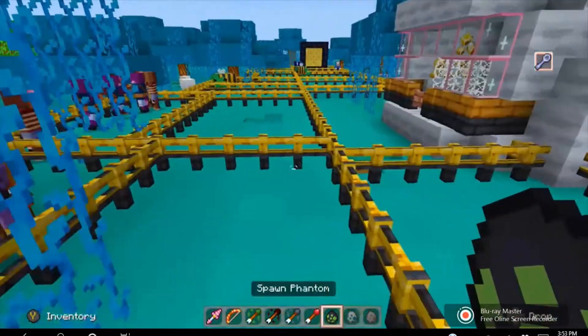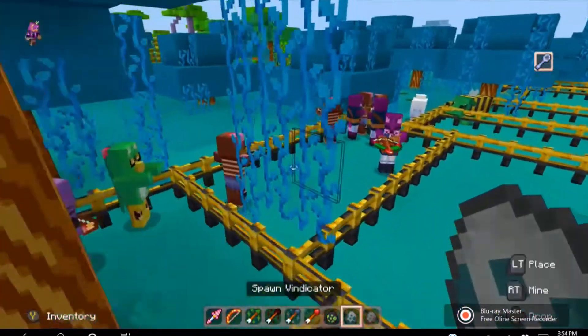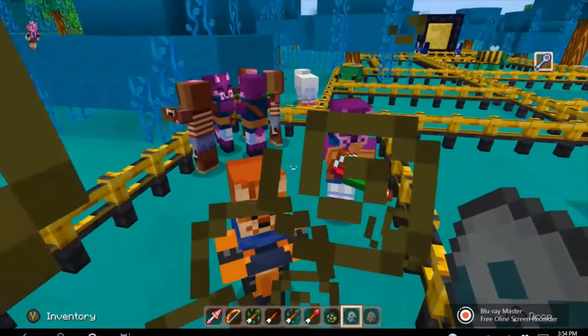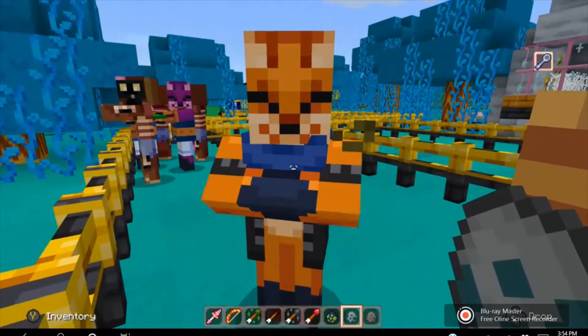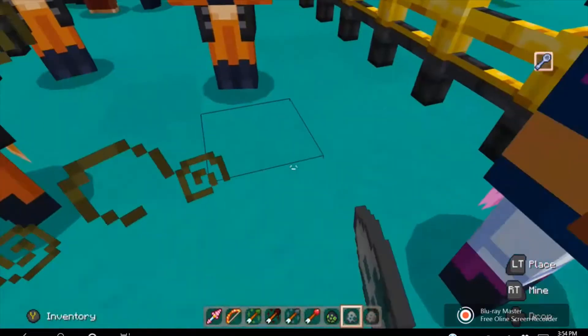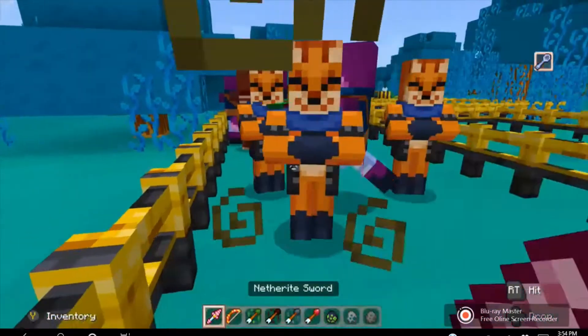Have I done the Vindicator yet? I have not! Look at this — it's like a fox, an orange fox. Let's spawn some of them, and when I hit them they make this noise.